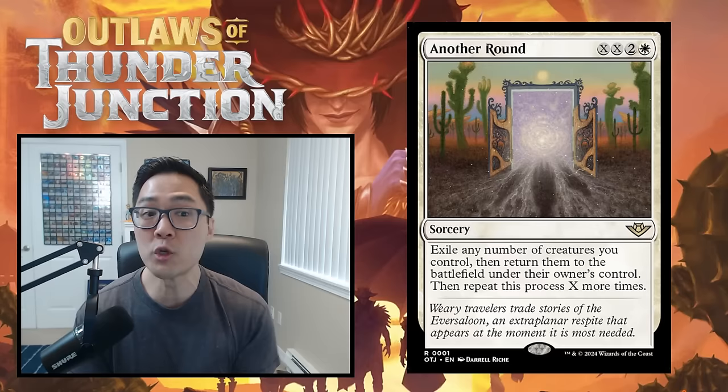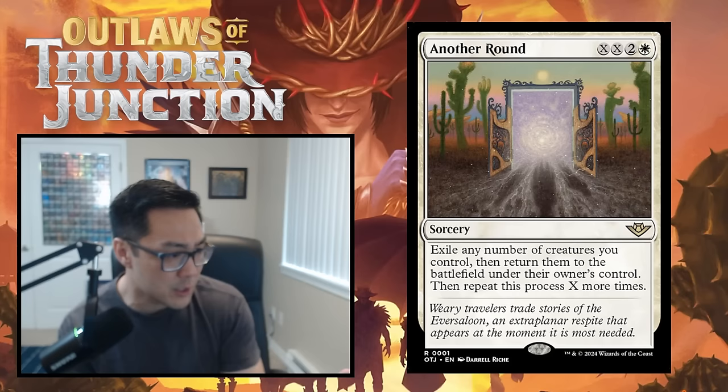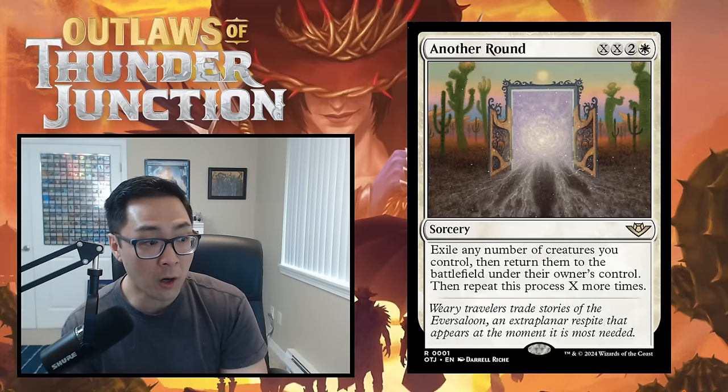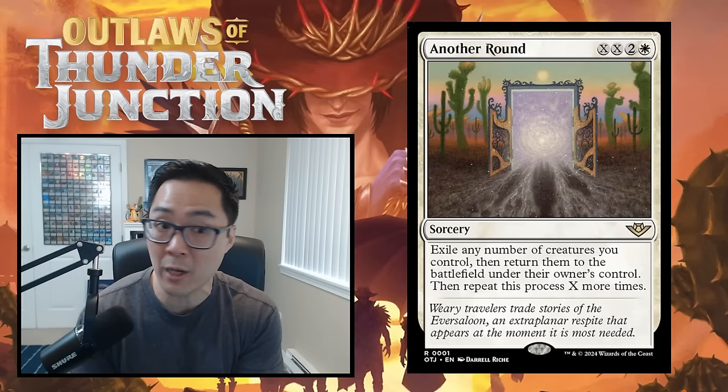Next there's crime. Crime is triggered anytime you affect your opponent — if you target an opponent, a spell or permanent they control, or a card in their graveyard, you've committed a crime. Once you cast the spell or activate the ability, the crime is committed. It doesn't matter if anything happens to the spell after that point — you can't counter a counterspell and undo the crime.